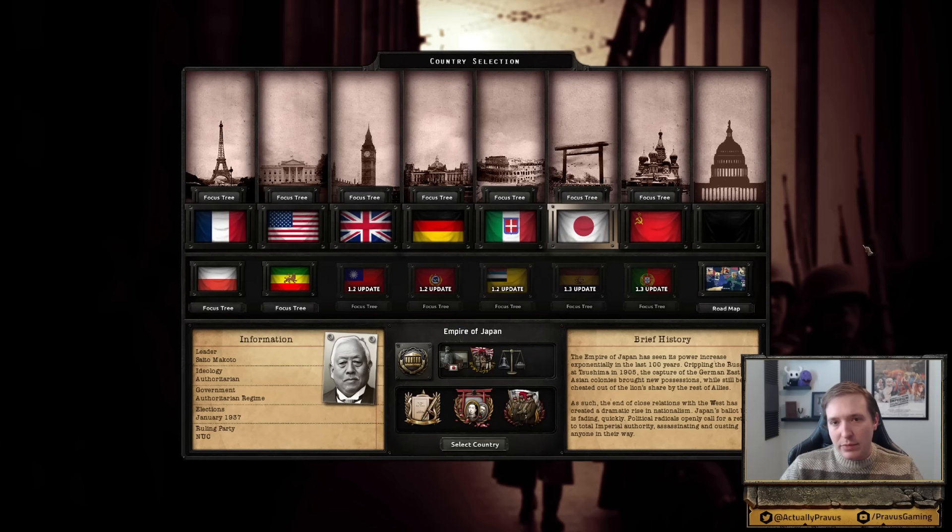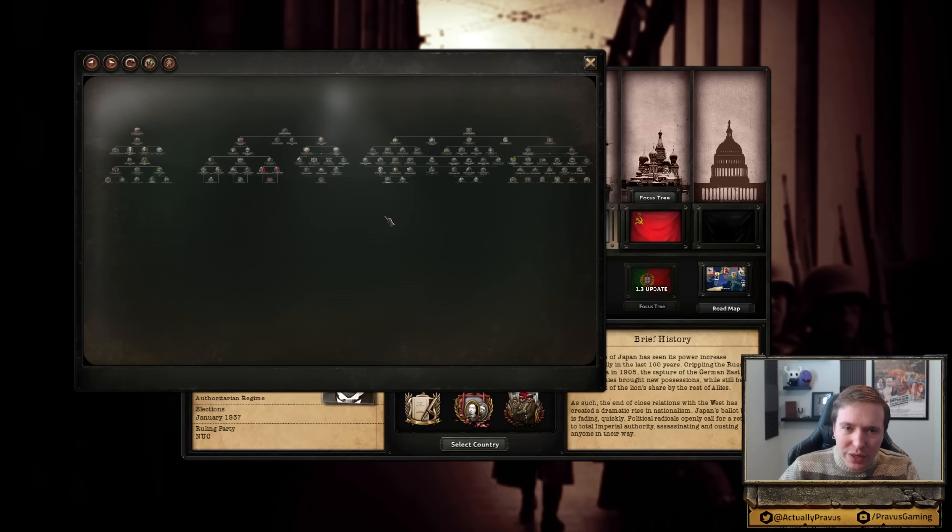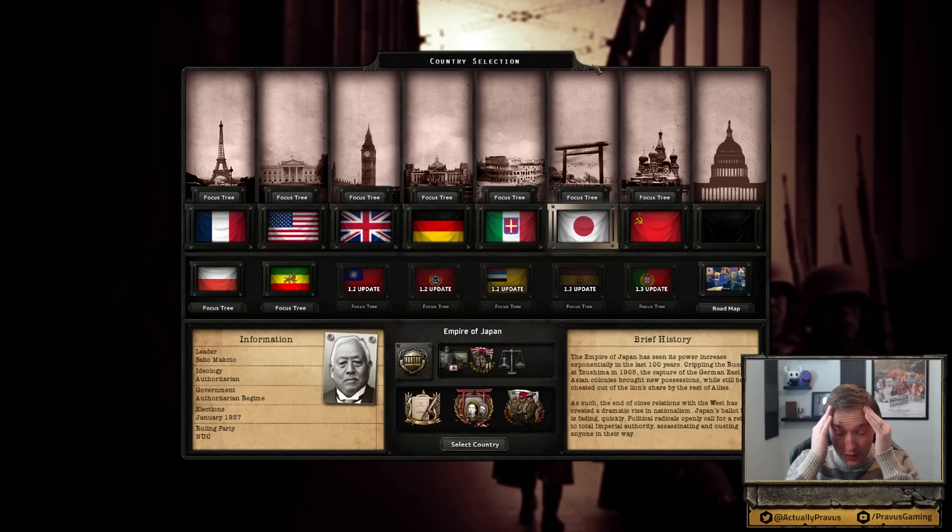My understanding is that this mod does not have a lot of small focus trees for minor nations as of yet. In its current state, you're really supposed to play as one of the classic seven, although with maybe some exceptions for Poland and Ethiopia, which is kind of fun. I like that there's a little button here so you can see the focus tree — you get a sense of just its scale, that's kind of cool.